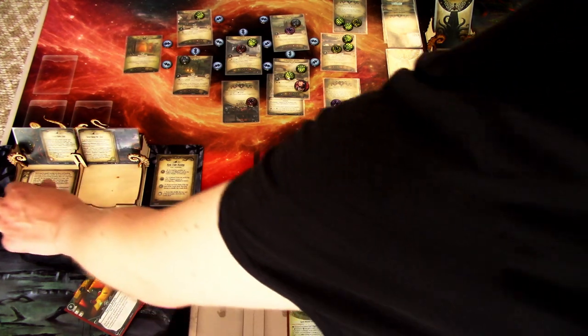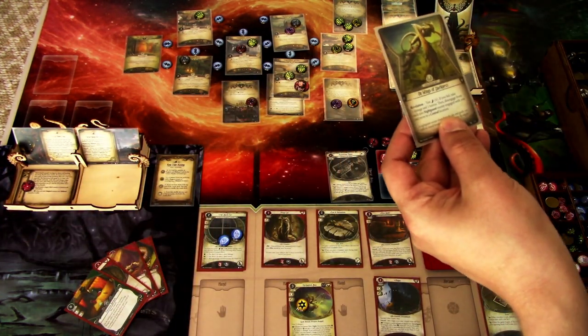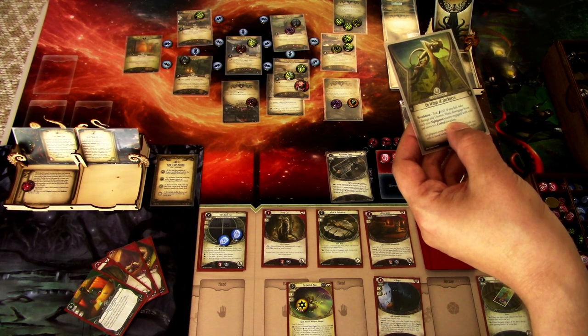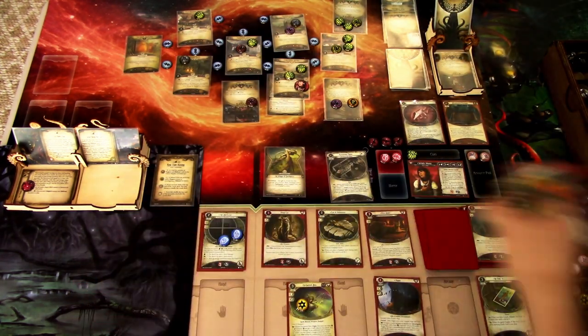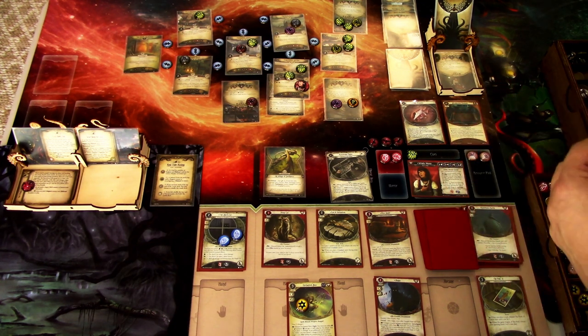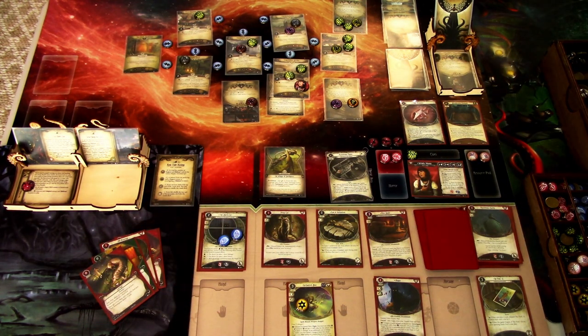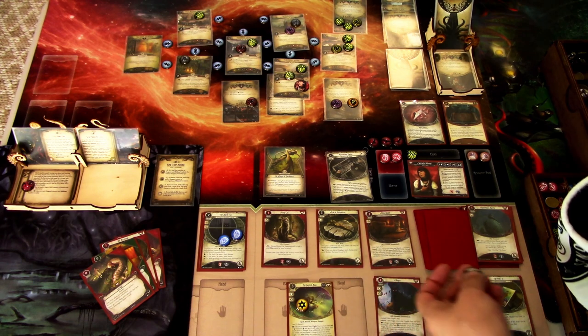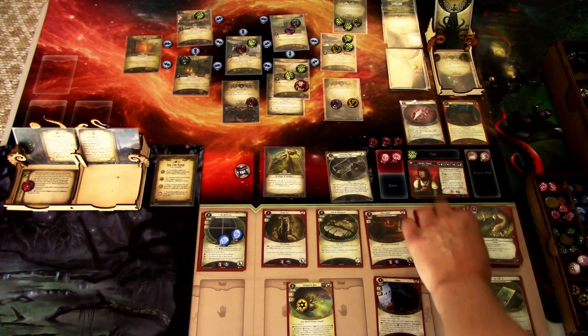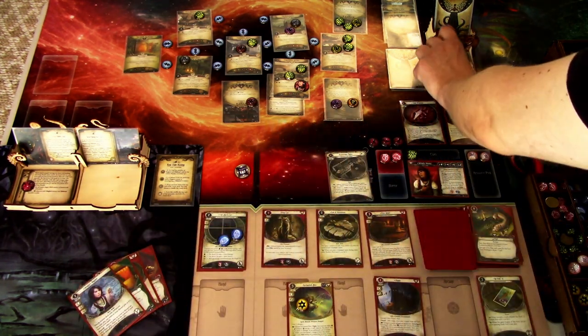The shroud value is now nine. We add doom to the agenda; encounter card is On Wings of Darkness — test agility four. If you fail, take one damage and one horror, then disengage from each non-aloof enemy engaged with you and move to a central location. We are testing four versus four. I have Lucky in hand, so I just test it — it's a minus one — then use Lucky, draw Wendy's Amulet, and succeed. That is that.